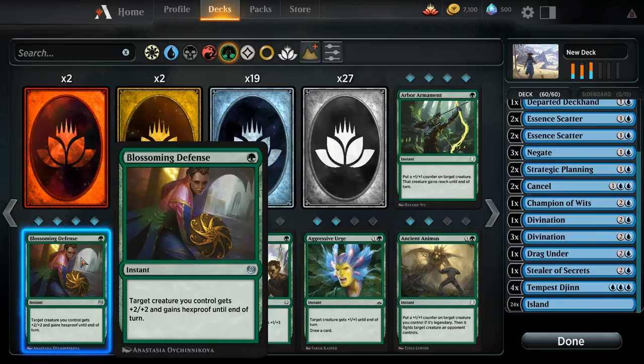Blossoming Defense is one of Green's best combat tricks — it not only gives the creature plus 2 plus 2, but also gives it hexproof. So if the opponent casts Murder on your creature, you can cast Blossoming Defense in response. Blossoming Defense will resolve first, your creature will gain hexproof, and then Murder will resolve — but Murder cannot target a creature with hexproof, and as a result the spell will fail and go to the graveyard.